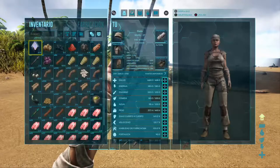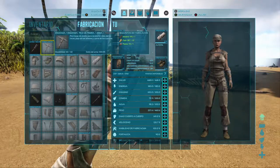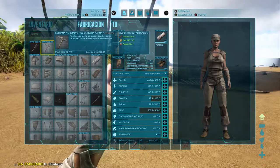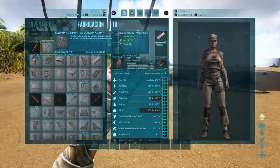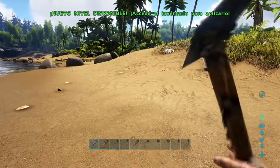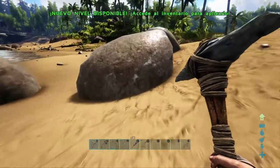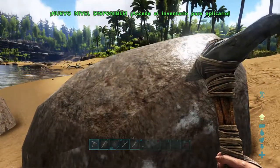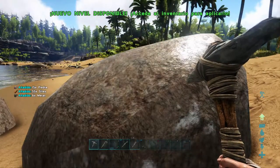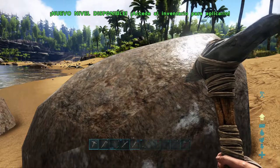Ahora ya nos vamos, pulsamos la A o la B, y creamos nuestro pico, que es lo primero que conseguimos. Nos hace falta madera, paja y piedra. Una vez que ya tenemos nuestro pico, nos equipamos con él. Con el pico golpeando la piedra vamos a conseguir más sílex y menos piedra. Hemos conseguido 15 de piedra y 55 de sílex, y estas piedras también nos dan metal, muy poco, pero algo.